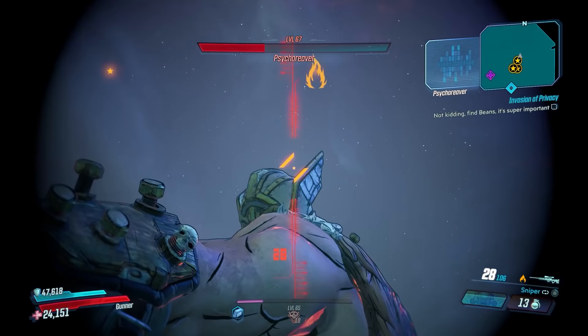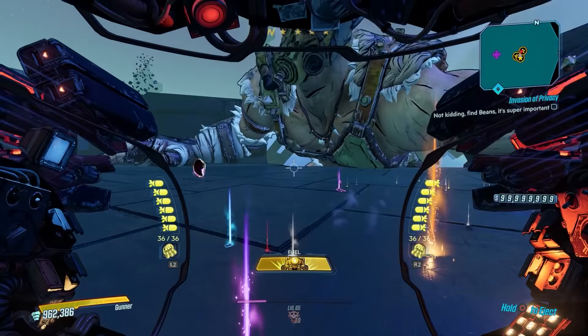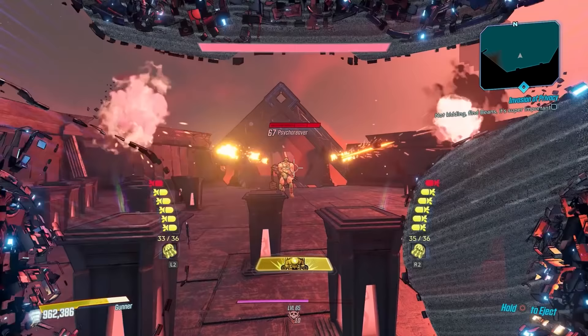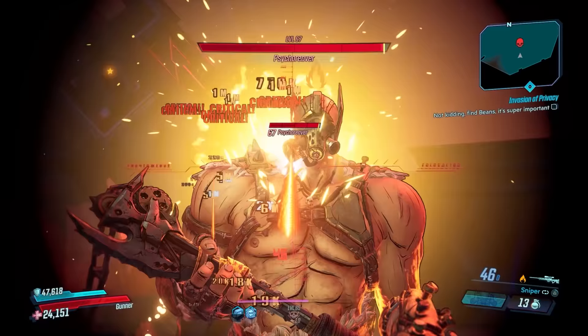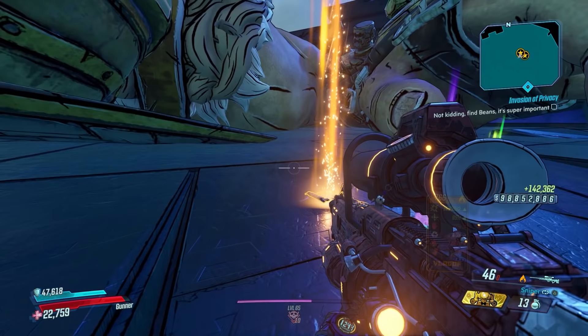Once Psycho Reaver gets down to half health he moves to the edge of the map and becomes a giant version of himself. His head is still his main critical spot and he'll try to block it with his arms. He'll also occasionally hit you with a slam attack and summon psychos riding bullets. Warning: if you use the Galaxy Brain mayhem modifier, his head will block you from picking up your loot and keep you from accessing the treasure room after the fight — so be sure to re-roll your modifiers ahead of time.